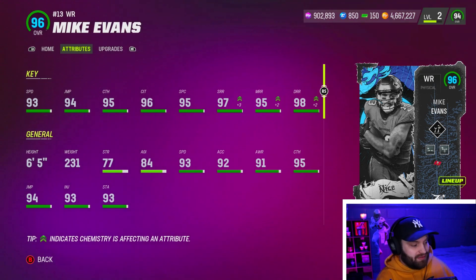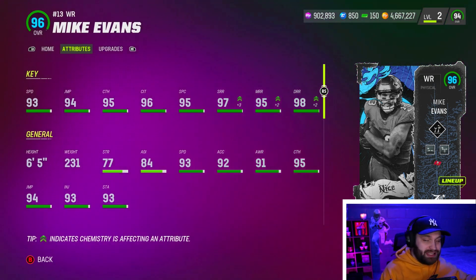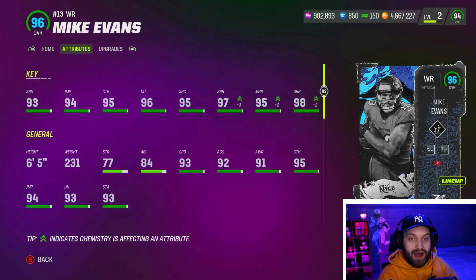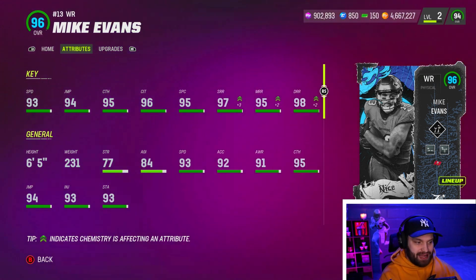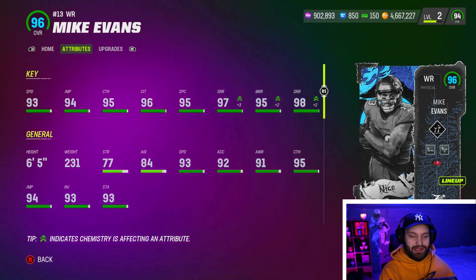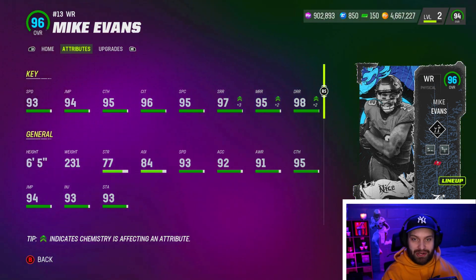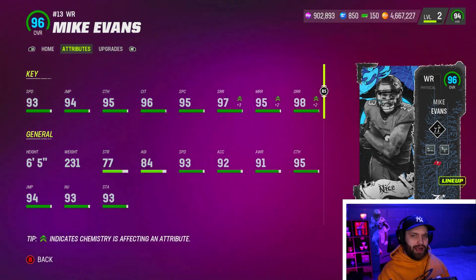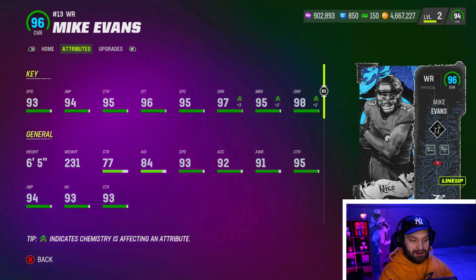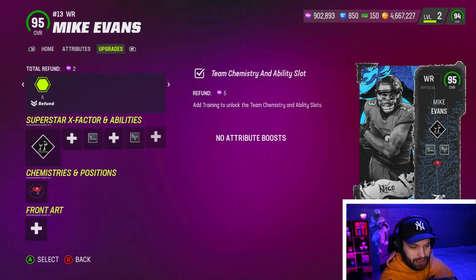Looking at Mike Evans, he is 93 speed, which is not the fastest in the game. We do have some 94 speed guys — we even have a 94 speed 6'5" wide receiver in Calvin. But looking at Mike Evans, his stats are absurd, absolutely absurd. All of his catching is 95 plus. I do have the purple route tree strat card, so it's giving a lot of route bonuses — a 97 short, a 95 medium, and a 98 deep. And 6'5", 230 is absolutely insane.